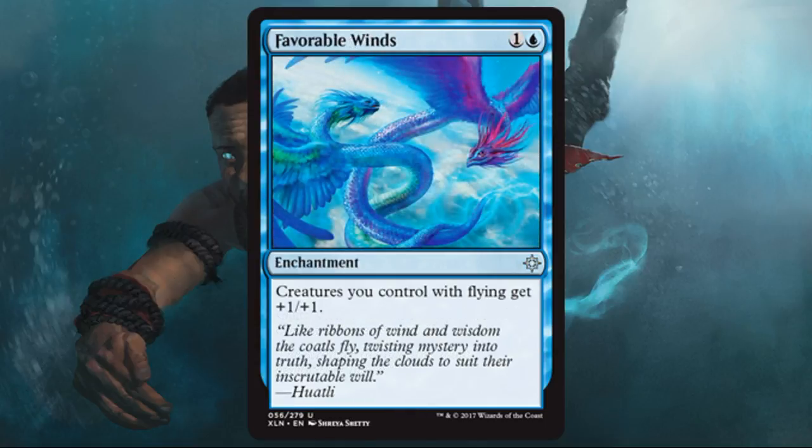Favorable Winds — this is the card I've been alluding to that buffs your flying creatures. It's a good card for two mana as an enchantment that could instantly give you value depending on what you have on the board. There are a lot of good flyers in blue, and some good ones in white from yesterday's video. It's uncommon, and if you're lucky you might be able to draft a couple. This has seen some fringe modern play — there's actually a budget modern deck that Saffron Olive just put out that revolves around this card. I do think it could also see standard play.